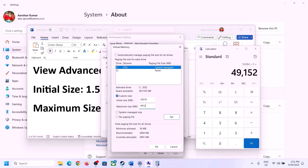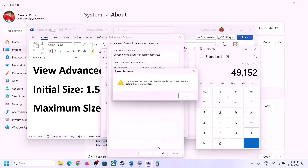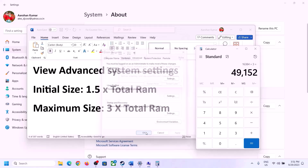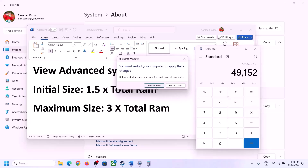Enter the values, click Set, then click OK. Apply and OK through all dialogs, then restart your computer.